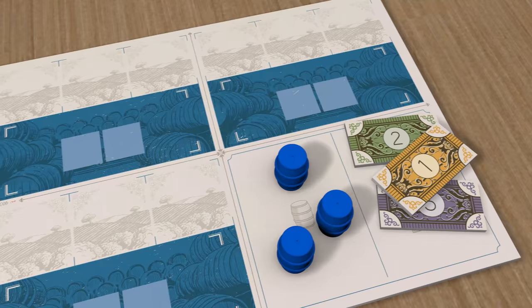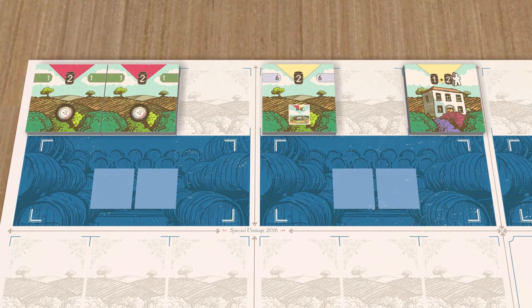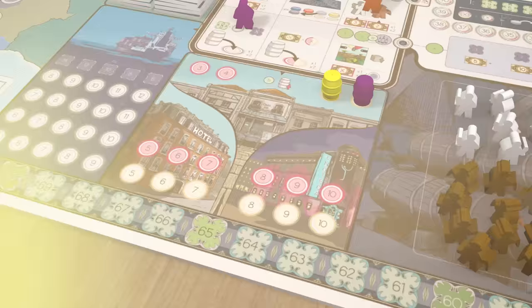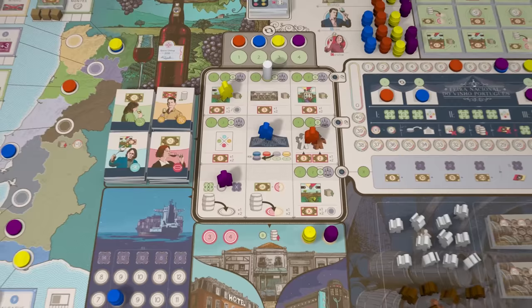In Vinhos you take on the role of a Portuguese wine producer, managing your estates across the country, producing fine wine and then promoting your label both at home and abroad. During the game you will establish new vineyards and build wineries, hire skilled farmers and oenologists, and build cellars so that your wine can mature. Sell wine to local establishments to raise funds or ship it abroad to increase your reputation around the world. At each of the three wine tasting fairs you will present one of your wines and gain additional prestige by impressing the judges. The competition is fierce — only the best labels will survive the test of time.